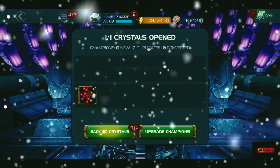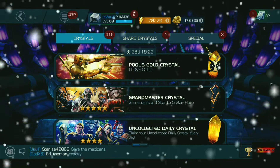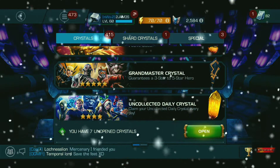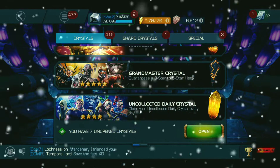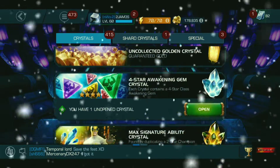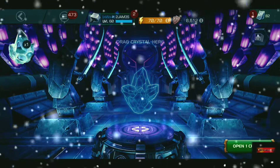Booyah! We got a red one — a Skill catalyst! Ask and you shall receive! I still have a couple more Tier 4 resources to get Blade up there, but I definitely don't need any more Skill catalysts now.